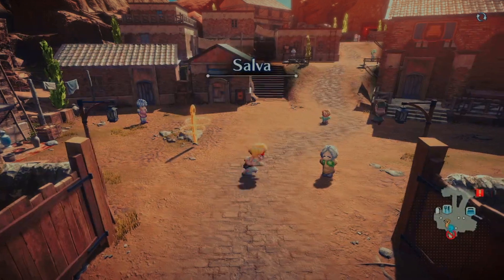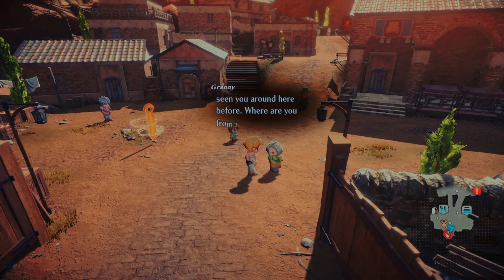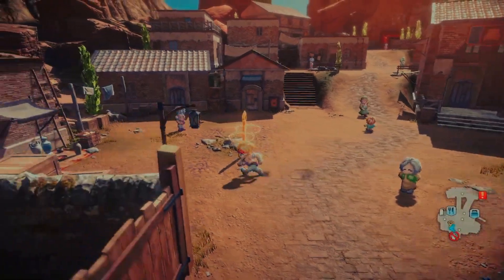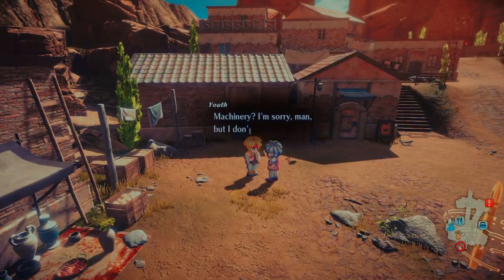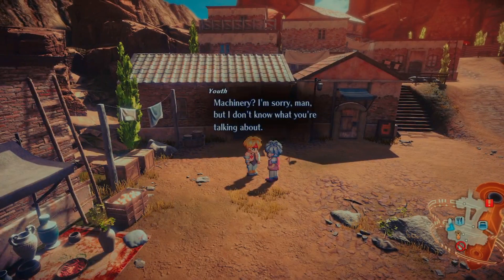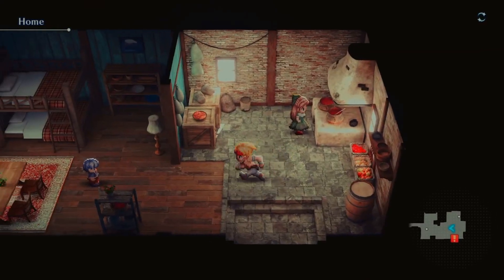You actually have to hit X to enter. 'Listen here lady, we're new in town.' Alright, let's check out some of the houses around here.